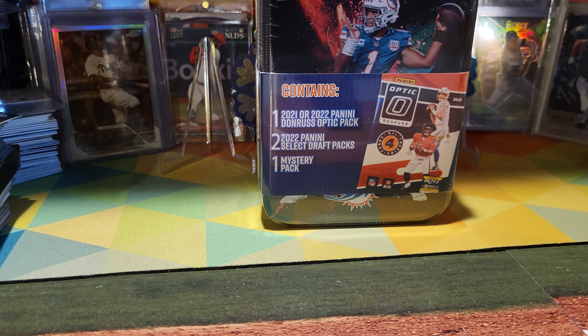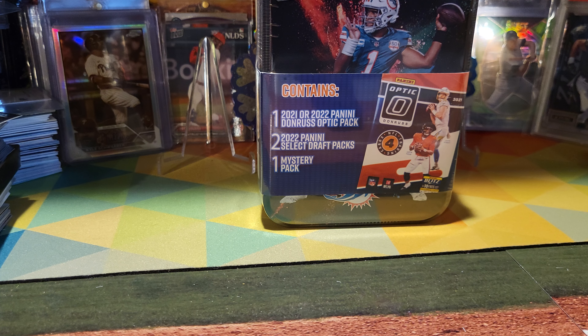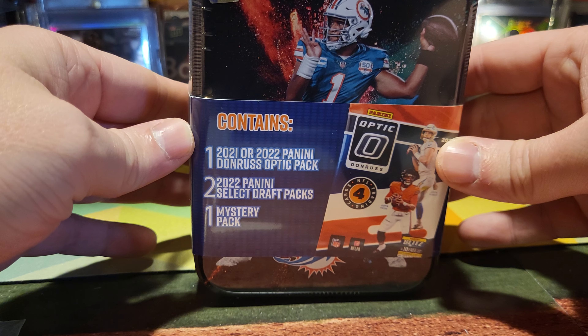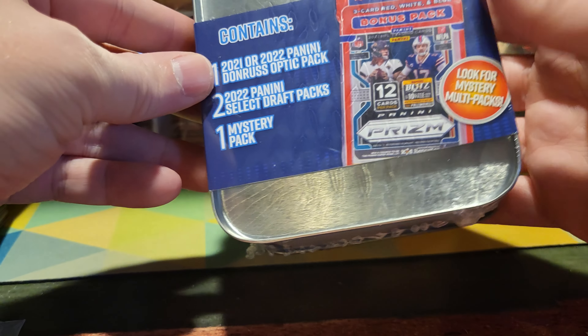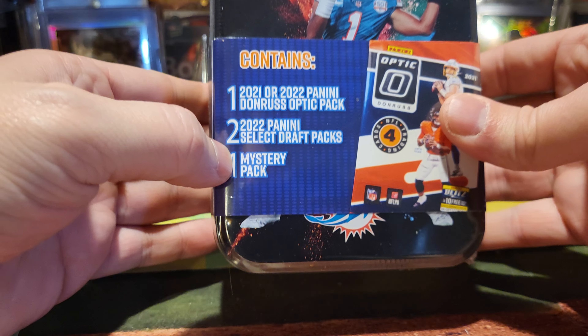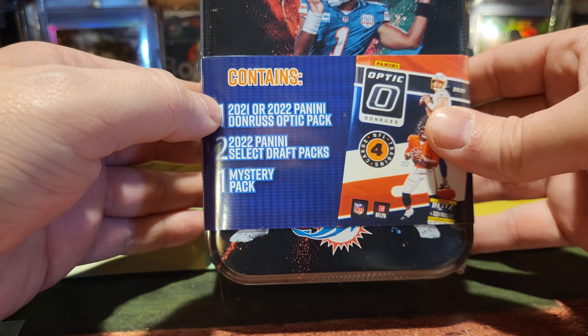Alright guys, we're here again with video three of the Christmas rip. Today we've got a Tua Tagovailoa mystery box repack. It's a little heavier so it may have the prism pack. You get one mystery pack, two Select Draft Picks, and one 2021 or 2022 Optic pack.